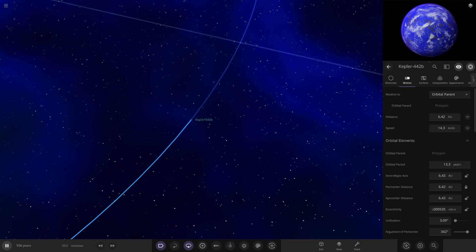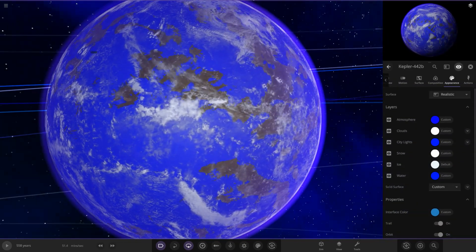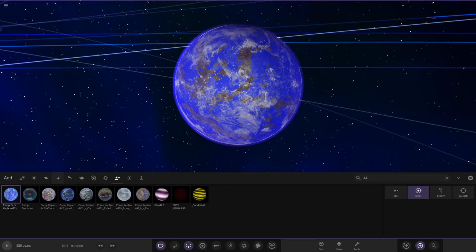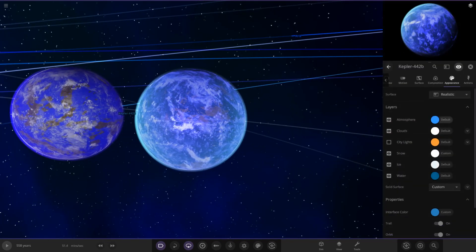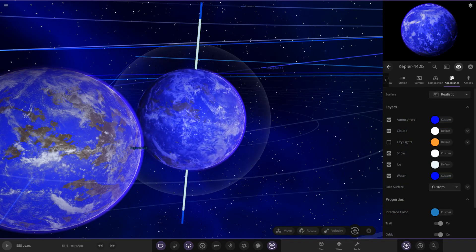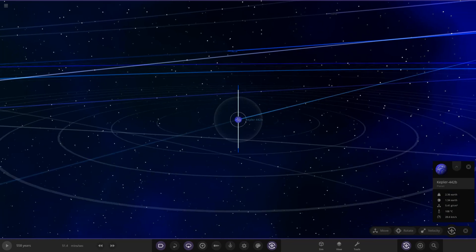Next up, Kepler 442b - an object from one of the competitions, I think submitted by Cause One. I made this one quite an ocean world, very friendly looking at 108 degrees. It still has its super Earth characteristics - obviously large, got its ocean on it. All I had to do was simply change the atmosphere color and the ocean color and I got this result. So this is what it originally looked like and then that's what I turned it into. Very very nice and easy to do, and I'm very pleased with the way that one turned out - a great looking ocean world.